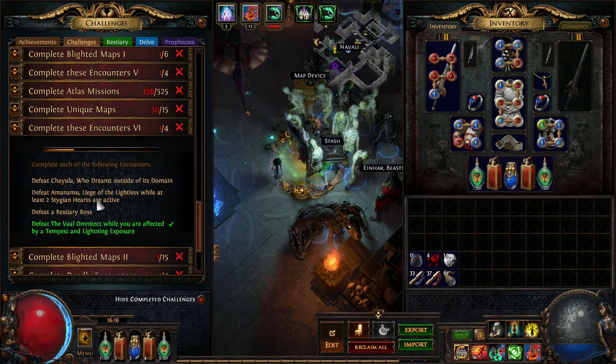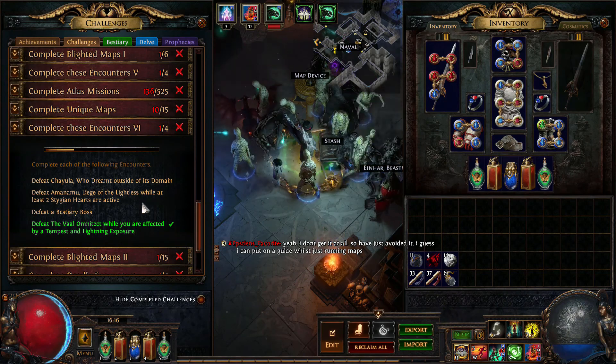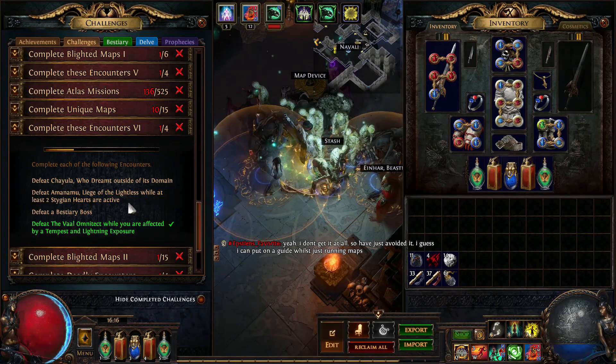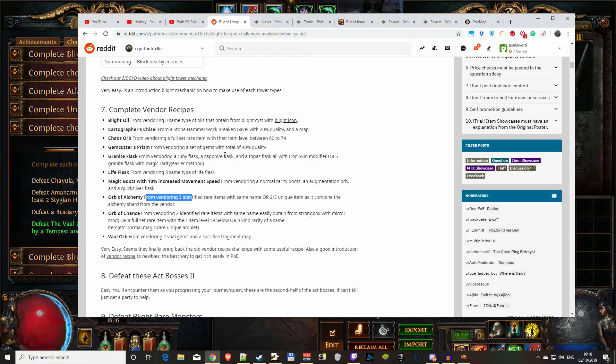The Lich boss challenge is random - it's a Lich boss. I don't even know how you spawn him. I think it's Stygian Hearts. You'll need to complete Encounters VI - that's the bestiary mechanic. To do this you must buy any unique beast and then spawn it in your blood altar. Complete the fight and you'll complete the challenge.